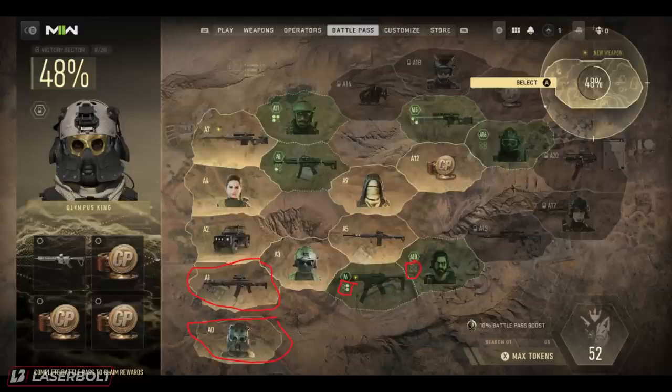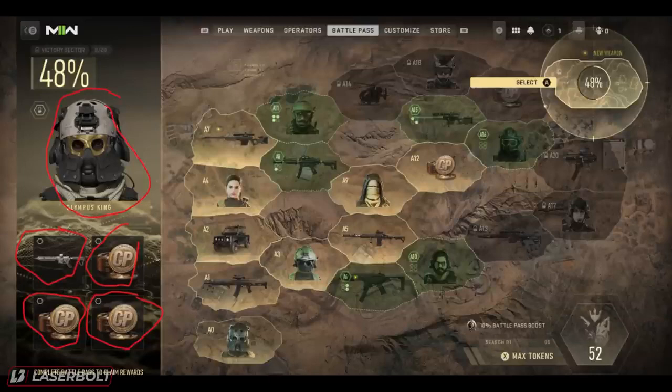For example, in order to get this gun you have to complete these four different assignments. You get some CPs, another CP, another CP, a weapon skin, and then once you complete all four you are given access to the main prize — the Olympus King. That is how each individual sector works. If you want to get a specific operator, you need to complete a total of four different objectives, each giving you different rewards.